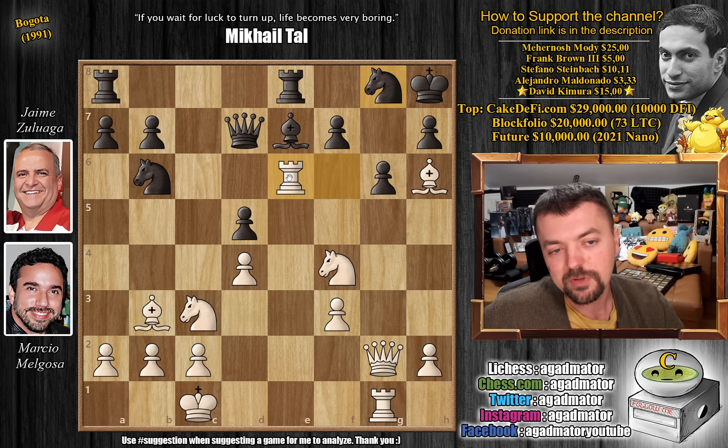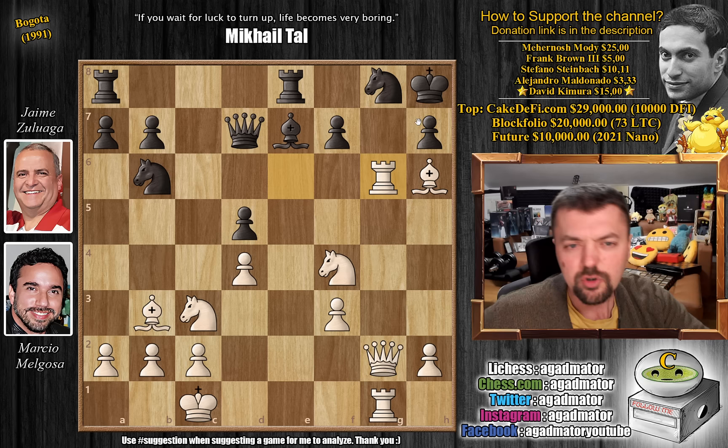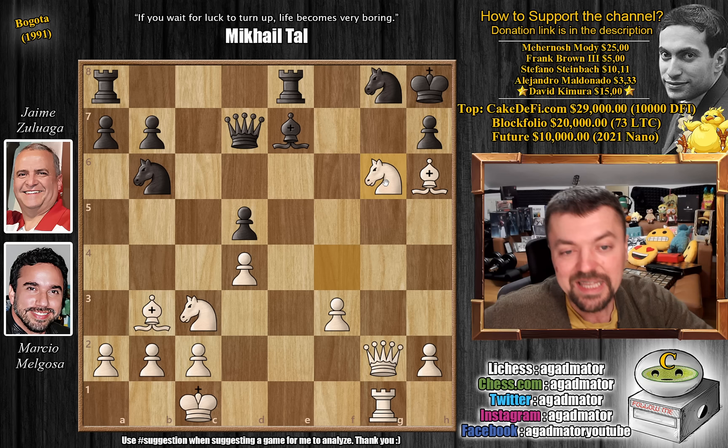Rook captures on g6 now, and again, not all that much to do — there are too many lines open. If you do nothing, bishop g7 is checkmate, so the rook has to be captured. You could try knight captures, but then rook captures on h6 — you're just down a piece. So instead, f-captures on g6 was played, and now knight captures on g6 with check.